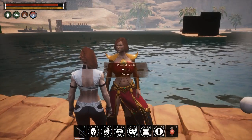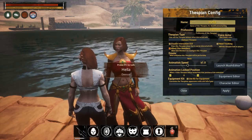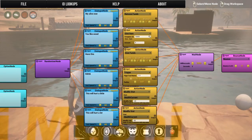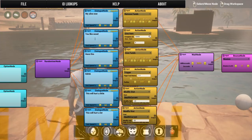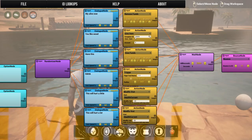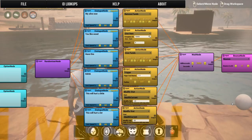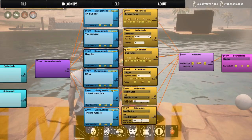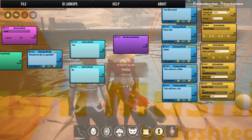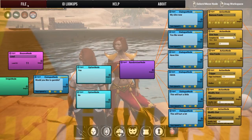One more example — I set up a little gambling lady. Looking at her nodes: I used the Randomizer node to randomly pick from different outcomes. She might steal a silver from you, give you five bark (using the item ID for bark), give you 10 bronze, laugh at you and trigger a spawner that spawns a scorpion, take 20 health from you, or take 50 health. If you say no it just ends; otherwise it waits and bounces back to ask you again.